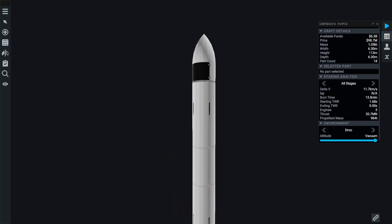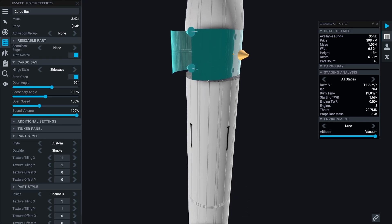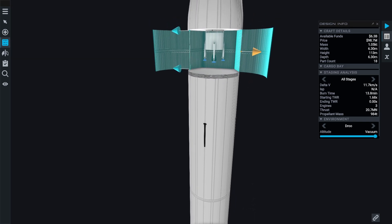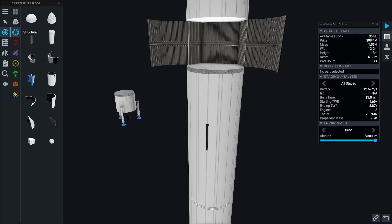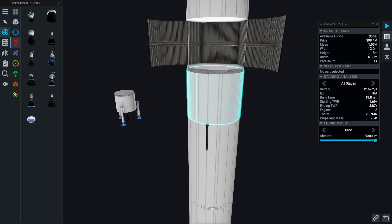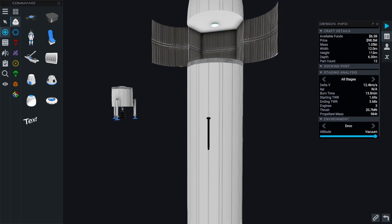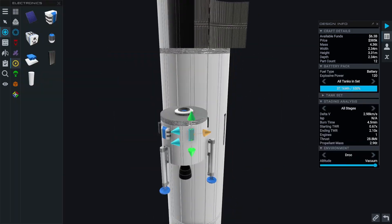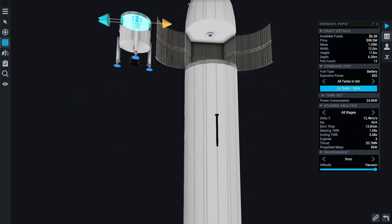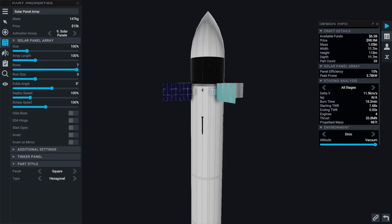We are going to use our Scylaro lander rocket as a base, but we will make some improvements. First, we will replace the interstage that separates the lander with two docking ports so that we can possibly redock if necessary. Second, for this mission we are going to stay longer in deep space, so we definitely finally need some decent solar panels on our rocket and the lander, as well as some additional batteries.